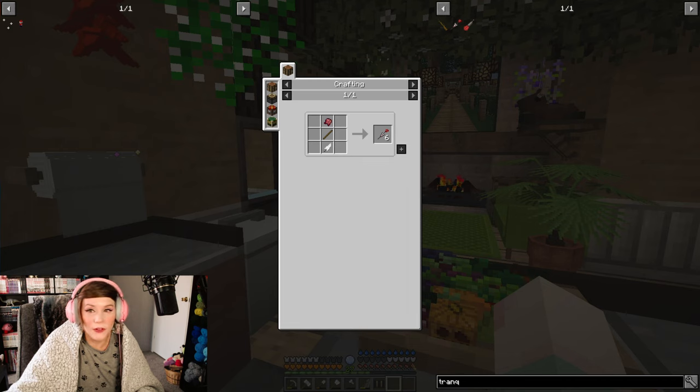And then hopefully — my spawns are a little weird — but hopefully I'll be able to find a camel. If not, we can get a camel in other ways — role-playing ways.